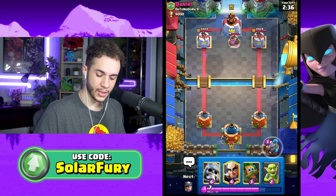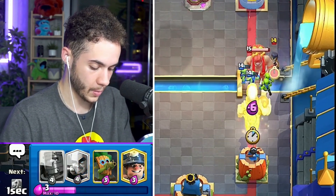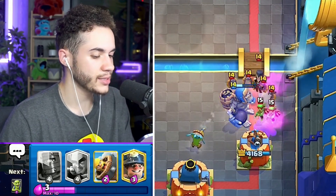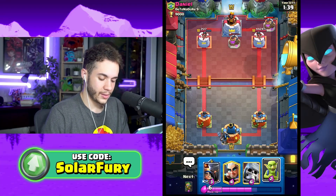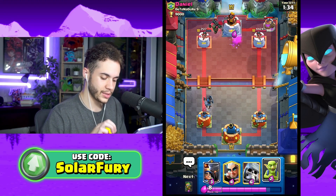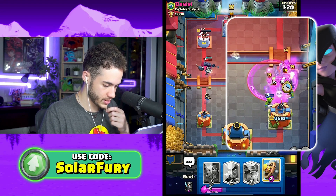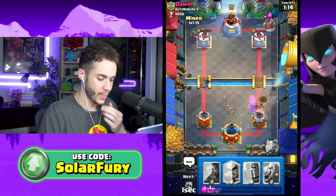There's an elixir pump - what's with the elixir pumps today? This is gonna be a terrible game. Little Prince on the left is gonna do damage but I don't have enough elixir for the ability. There's another elixir pump. I could play my miners on that but I want the miner for damage. Goblins, DPS down that Goblin Giant - thank you. Now let's use the Miner to tank for the Little Prince.